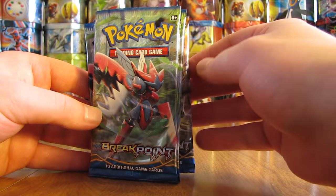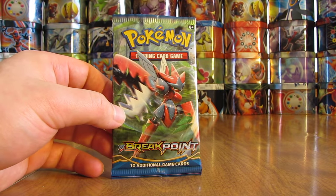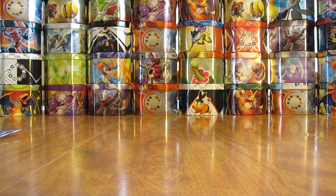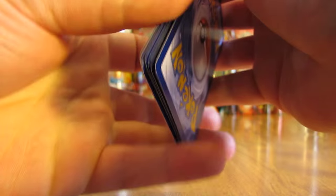Let's put this right in the middle here and then I'll start off with this Mega Scizor pack on top. I'd like to pull a Full Art Trainer card — I know there's only one in this set — or I'd like to pull the Secret Rare. Have not pulled that yet.